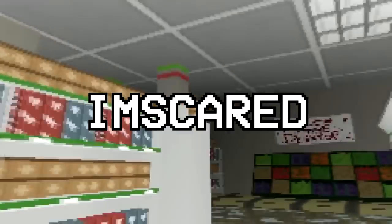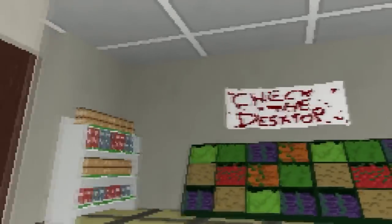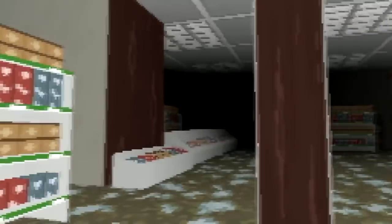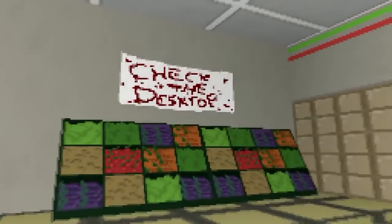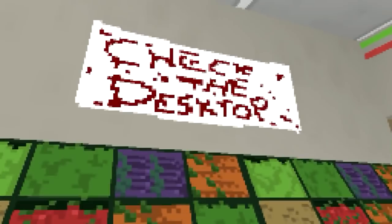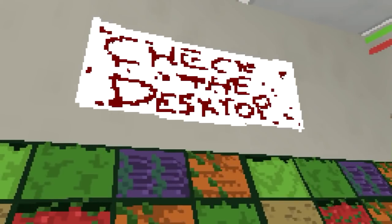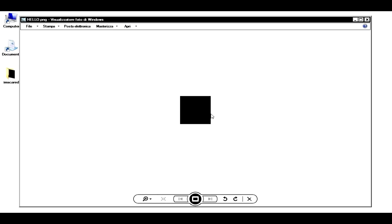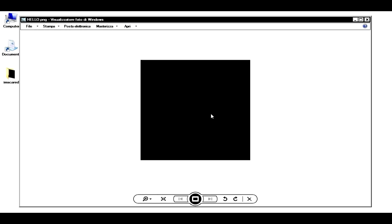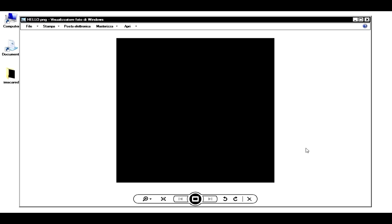I'm Scared is a short horror game that might appear to just be a beginner's project. It starts with introductory text that apologizes for any errors or glitches that the game will have. But soon after you begin playing, you will notice that this might just be a lie. The chances of the game crashing are indeed very high, but that's when the game really begins. Because if you look outside of the game, you might notice strange files starting to appear on your computer. What they might hold is something I'll let you guys discover for yourself. Play this game at your own risk.